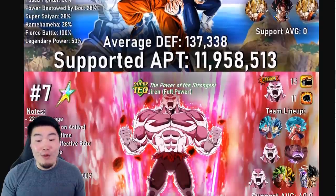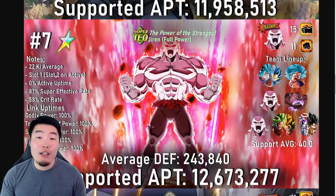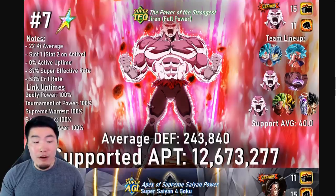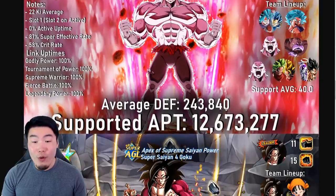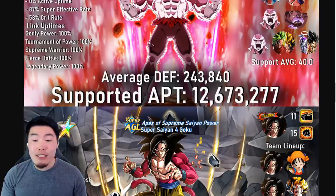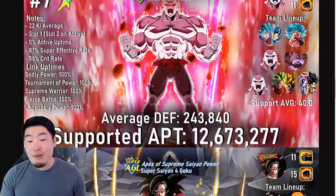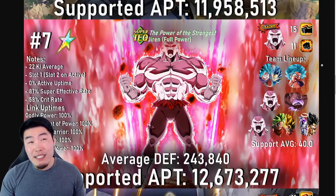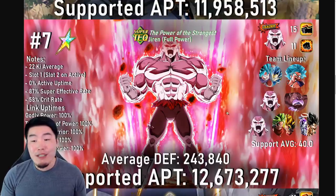Let's move on to number 7, which is TEQ LR Jiren under his own leader skill. Here's the full lineup. Notes: 22 ki average, slot 1/slot 2 on active skill, 0% active skill uptime, 87% super effective rate, and 58% crit rate. For his links, uptimes are 100% for Godly Power, Tournament of Power, Supreme Warrior, Fierce Battle, and Legendary Power. His average defense is 243,840 and supported attack per turn of 12,673,277 — about 700,000 more than LR Vegito, and with more defense. Jiren's really, really good. For my Global players, we can probably expect to see him sometime in the beginning of December. To me he's a must summon, but he is going to be on the legendary summon banner, so take that into consideration.